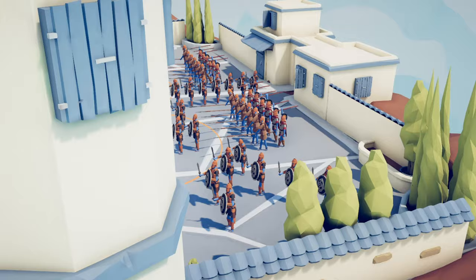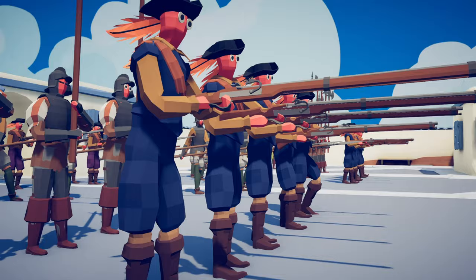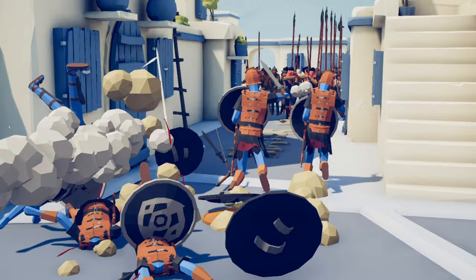In battle number 5 we have Corinth with their spearmen and spear throwers versus the 80 Years' War Dutch army with musketmen, halberds and flintlocks. As per usual we follow the charging units — let's see how these guys do against the muskets. Okay, they're all dead. I was gonna say they all survived but no, as you can see they did not.